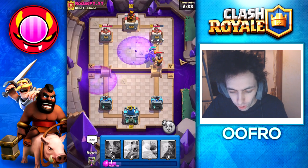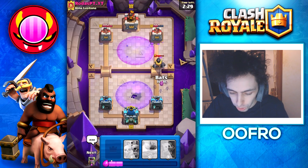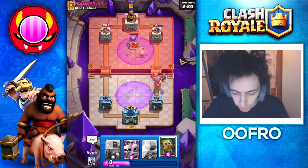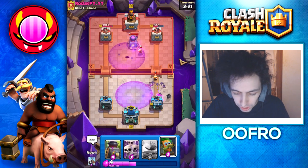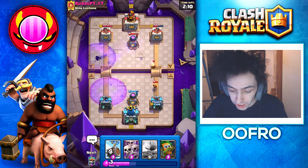We arrow away that Firecracker. Skeletons on the tower doing some good damage — beautiful and exactly what you want to see. We play Bats here for the Mega Knight; it will jump onto my tower, but that's okay. He plays a Furnace, that's fine. I'm going to play my very own Furnace.